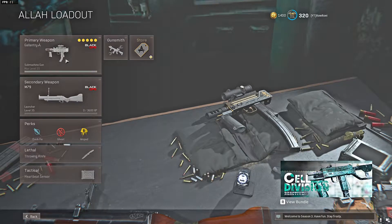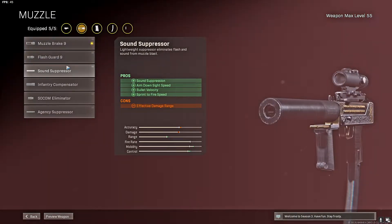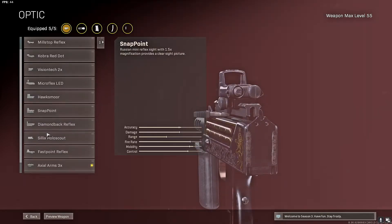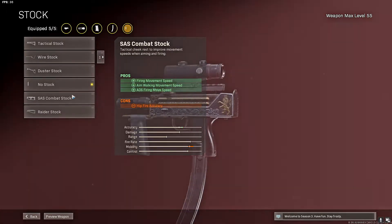Alright y'all boys, thank you for making it to the end of the video. I'm gonna be showing you guys the Mac 10 class that I was rocking. This shit's actually not that bad in Warzone. What I was running is Muzzle Brake 9. After that, I was running the Speed Grip. Next, I was rocking the 53 Round Fast Mag. After that, I'm running the Axial Arms 3x Scope. And last but not least, I'm running the No Stock on the Mac 10.